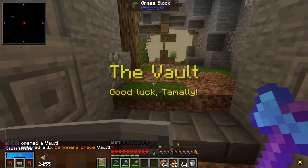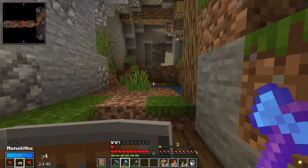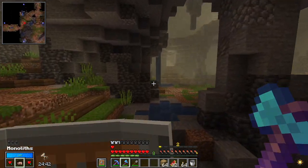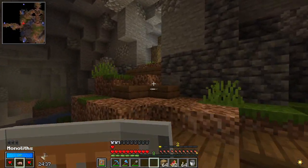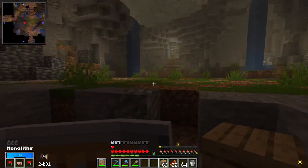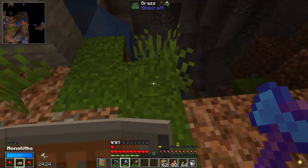It's just a normal one — three monoliths. I kind of want to get another completion; that would be amazing, but it's not very likely. In earlier versions, the obelisks for completing vaults would always be right in the middle, basically, or near the middle. But the monoliths can be anywhere in the room.